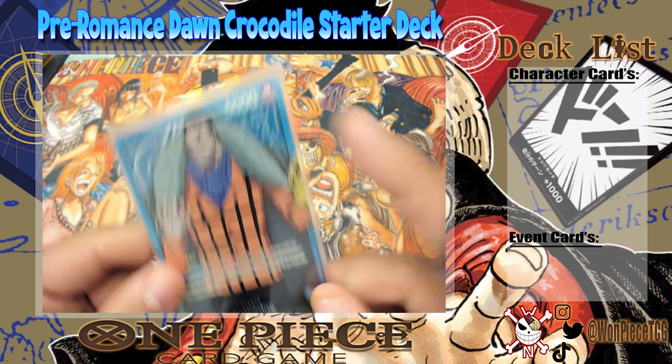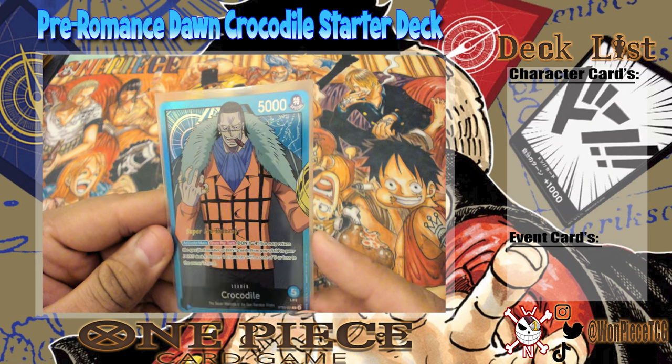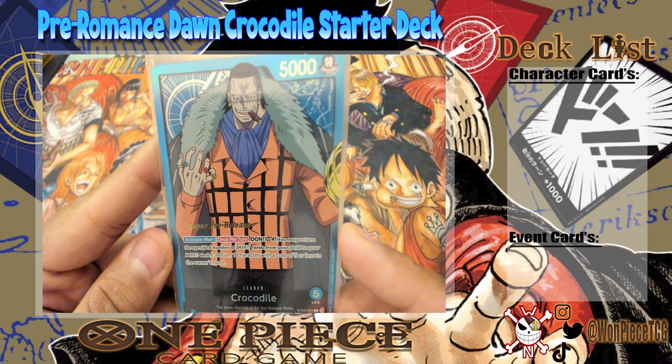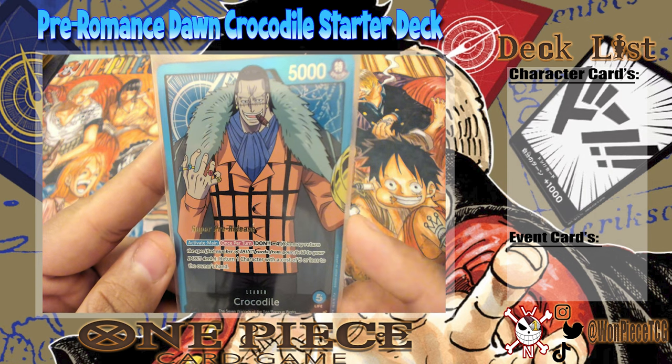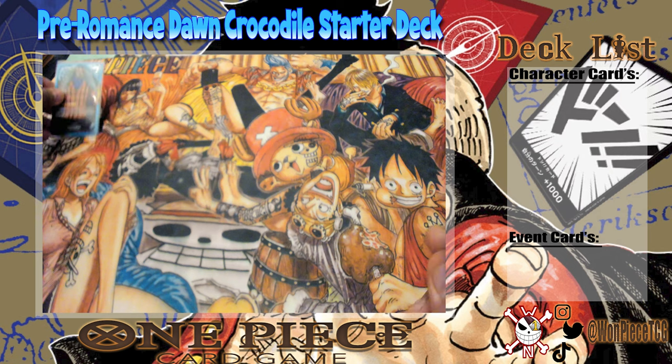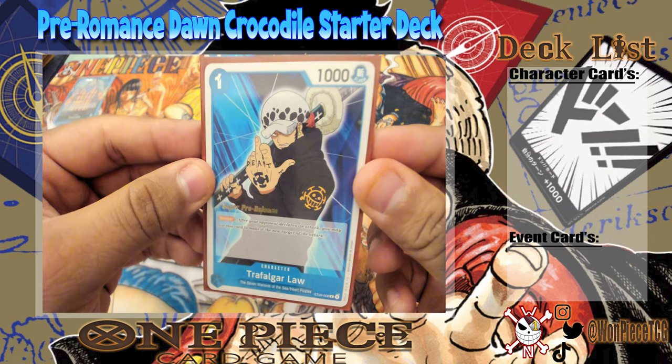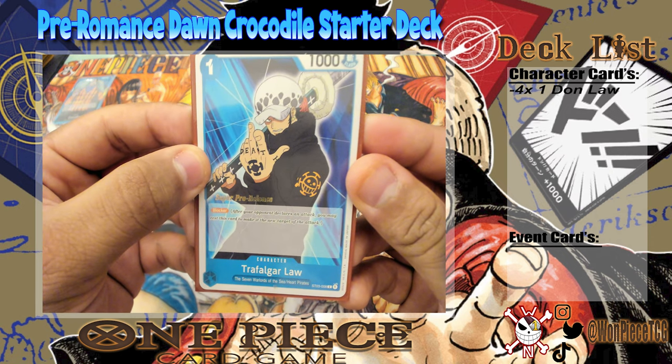Before we get into the deck, here's what the Crocodile leader does: 5,000 power, five life. His Activate Main ability, once per turn, costs minus four DON — return one character with a cost of five or less to the owner's hand. This comes in clutch more times than you think, especially against red, where all of his attackers are literally five or less. Even though they have Rush, you're nullifying their energy value.